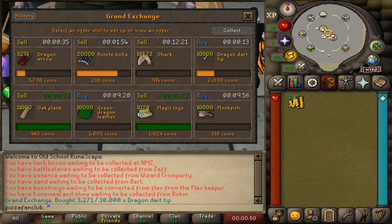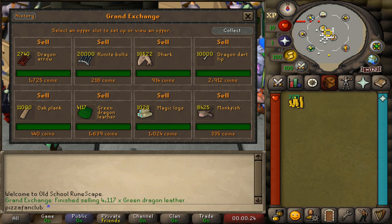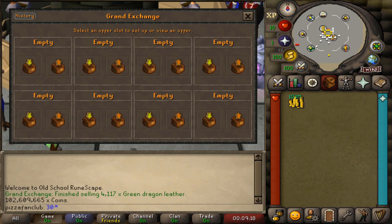Here are all the offers at the end of day two. Typically when I go back and sell items I don't monitor them as closely — I just let them sell off. The green dragon leather and the monkfish have not completely sold, so I'm going to lower them to a profitable point and sell them off quickly. We could make more money leaving them longer, but I'd rather take the margin that's currently there, get the money back, and move on. I readjusted those flips and they ended up selling off — both the green dragon leather and the monkfish.